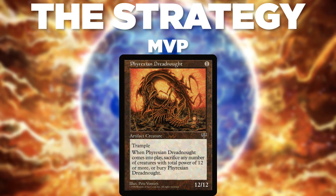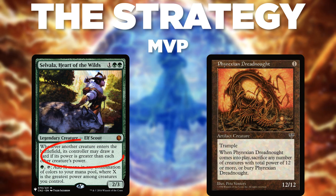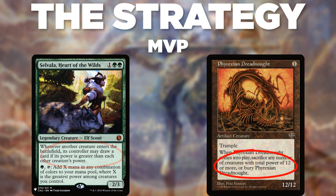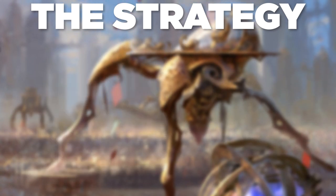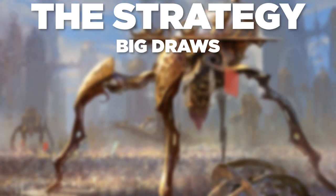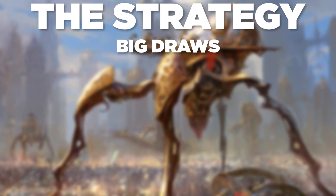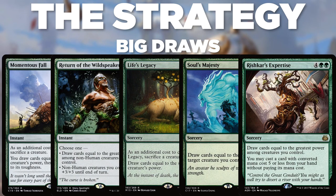Phyrexian Dreadnought's aggressive cost is balanced by its downside: when it enters the battlefield, sacrifice it unless you sacrifice any number of creatures with total power 12 or greater. So you cast and resolve the Dreadnought, draw a card through Selvala, and with its ETB ability on the stack, you tap Selvala for 12 mana, then sacrifice it to itself. Once you've resolved these creatures, you have big creatures to use, but we don't really swing with them. Instead, we leverage them for mana and trade them in for cards.